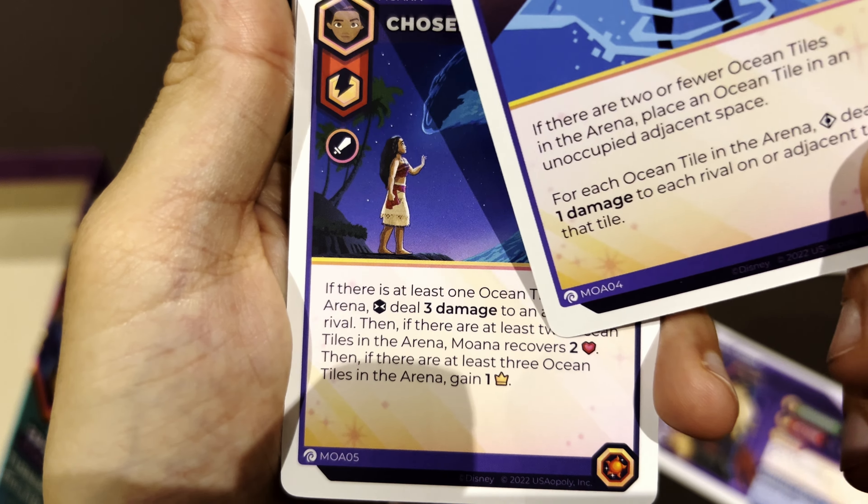The new status effect is No Punch Backs: all damage this character would deal to a rival with No Punch Backs is prevented, so Stitch becomes immune to that character. Speaking of Stitch, let's see what we have here. I really don't like these inserts because some cards get stuck and I can't take them out — I need to put my finger behind and pull it this way.